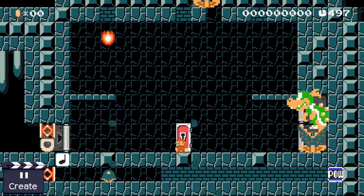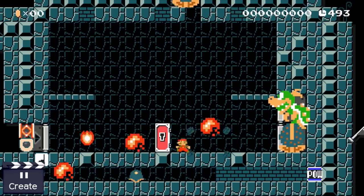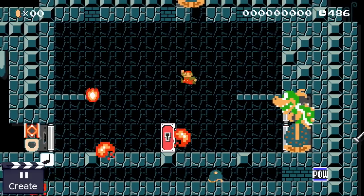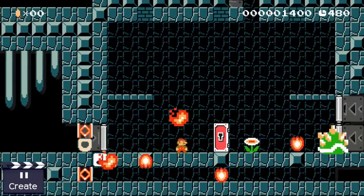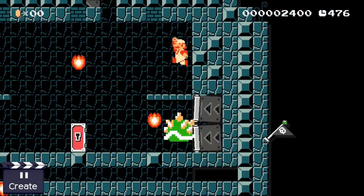Once Mario enters this room the timer starts and he has to survive a two-phase long boss fight against Bowser Jr. Bowser Jr. is hiding on top of a muncher to the right and can't be attacked by Mario. Mario is trapped in this room — his only chance of surviving is to dodge the lethal fireballs which Bowser Jr. is spitting towards him. There are currently two lava bubbles cycling up and down to the right and left, which make Mario's job even harder.